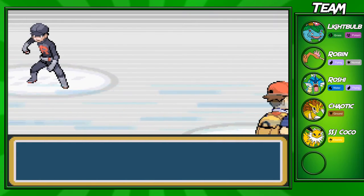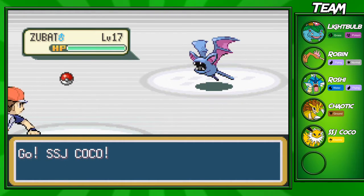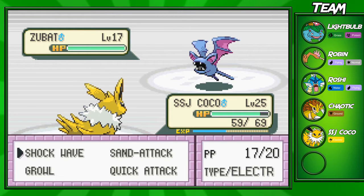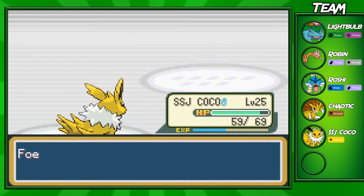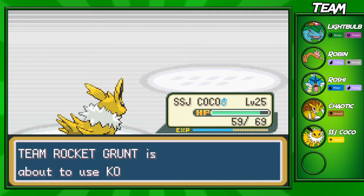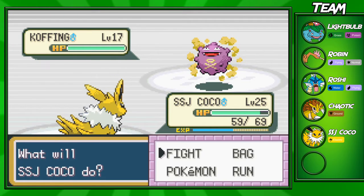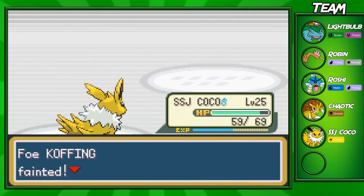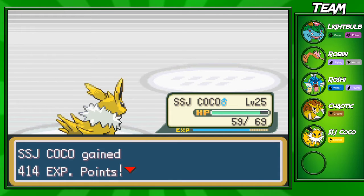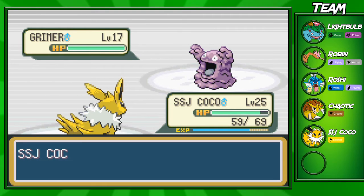We're going to fight this Rocket Grunt right here. He's going to have five Pokemon on his team. We're going to use Shockwave — it is super effective against Zubat, so he should go down easily. It is nice to have a lower level Pokemon at this point in the game, because it's nice to level up through the Rocket Grunt bases. It's way easier to get levels this way than to grind in the grass later on. So if you have a low level Pokemon, don't use your high level mons — go ahead and use them and just train them up, because these Pokemon aren't actually that hard to take out.